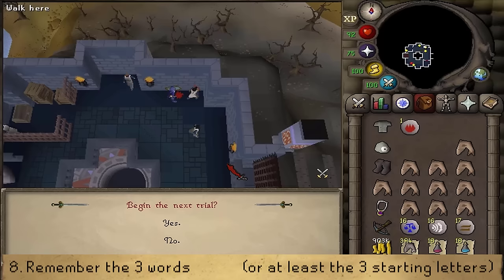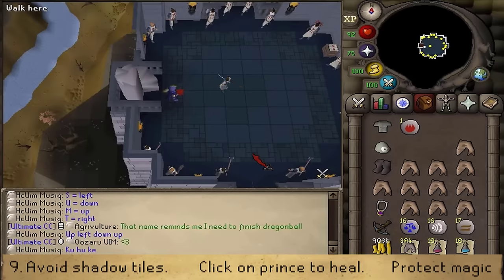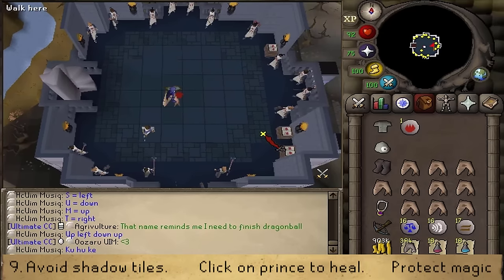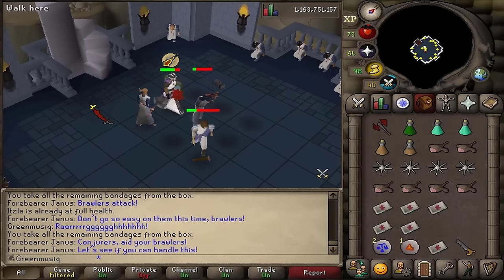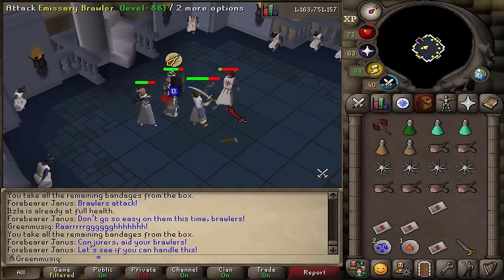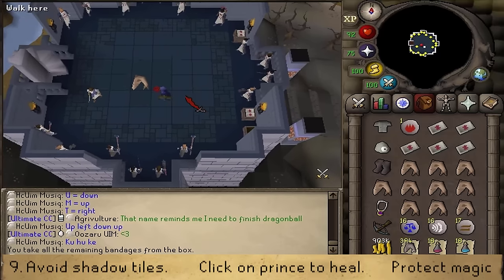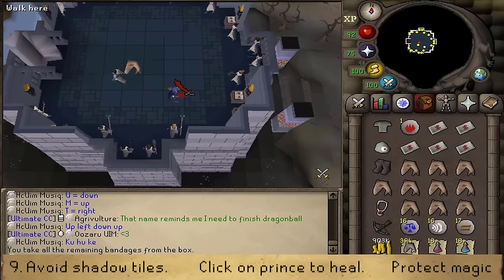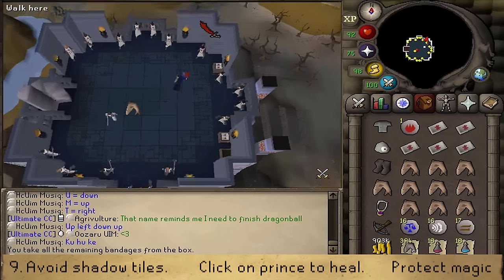Once you've passed Trial 1, select option one to continue with Trial 2, which is a combat trial. Make sure you have five empty inventory slots. Head to the eastern side and right-click to take many from the medical box — one box contains five bandages used to heal yourself and the Prince. To heal the Prince during the fight, simply click on him. If you use the HD plugin, turn it off now as it makes it very difficult to see shadow tiles during special attacks.